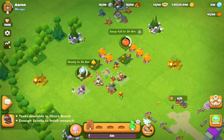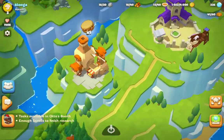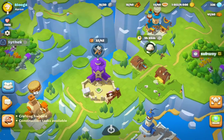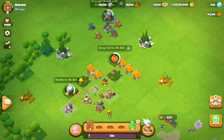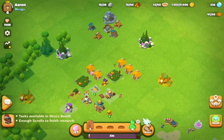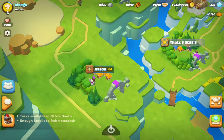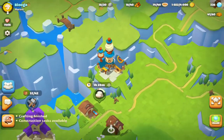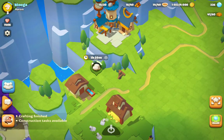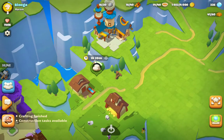Today I'm going to be showing you how you get socks on Everdale. So from your main village, you zoom out into your valley and you go across all the way over here to where the Sheepfield is, and it's just in this building here,